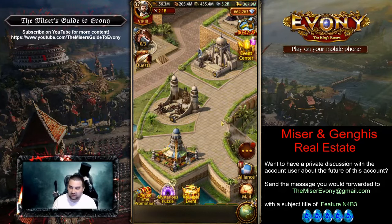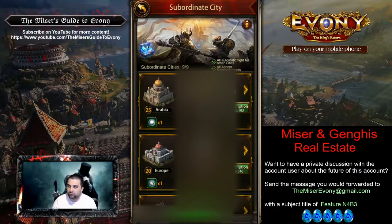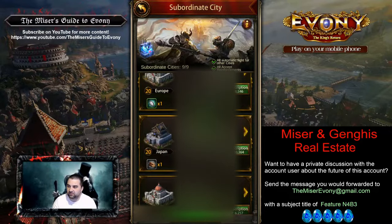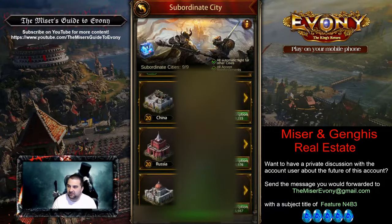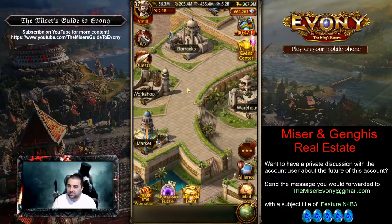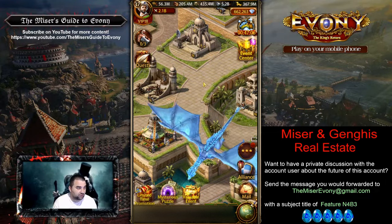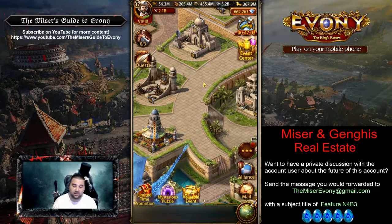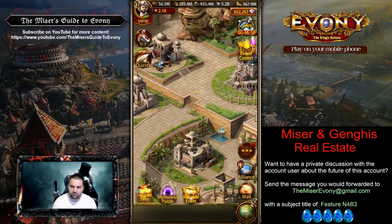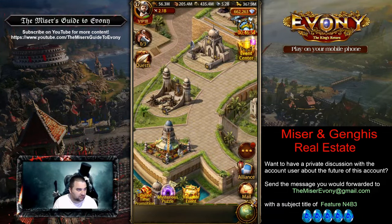Archduke, which means you have your nine subordinate cities. Nine subordinate cities increases your power quite a bit because of the technology that relies on the number of subordinate cities you have — so that's huge. At VIP 18, you probably have Honorary Archduke, or maybe that's 19. Either way, you're Archduke, so it doesn't really matter.